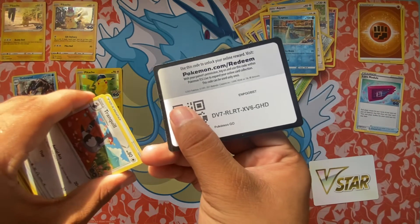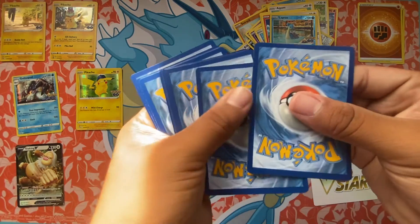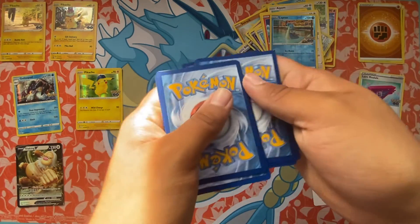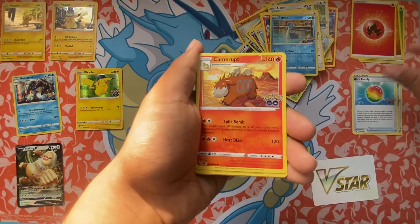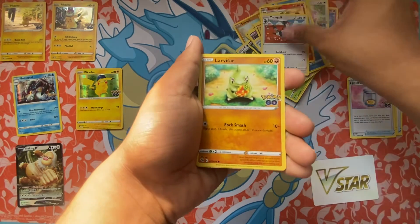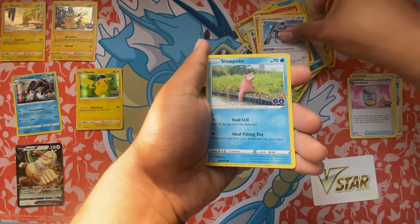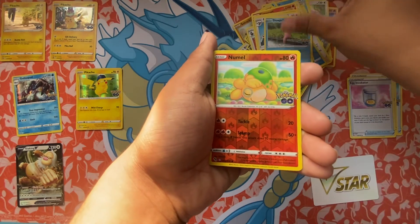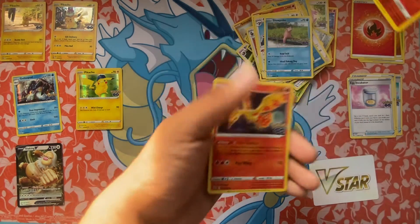All right, there's a code. Fire Energy, Rare Candy, Egg Incubator, Tranquil, Larvitar, Natu, Slowpoke. Oh yes, we got it — let's see. Moltres.